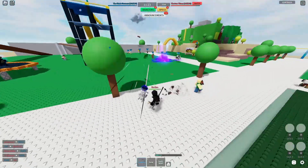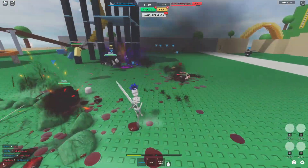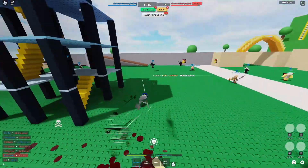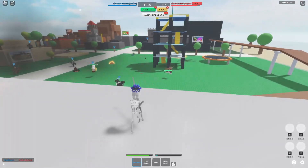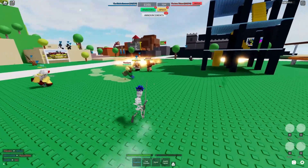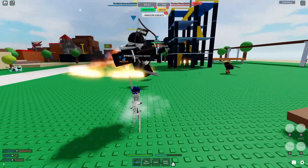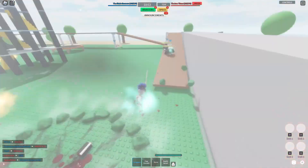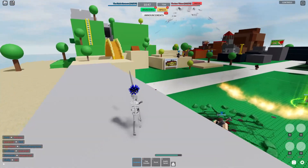I chased a guy down and got him. Honestly, if you really want to get a bunch of credits fast, Team Deathmatch or Conquest are probably your best bets — you can chuck grenades or do what this guy is doing: pour gasoline and just let everybody burn. That's about it for Team Deathmatch; let's move on to the next one.